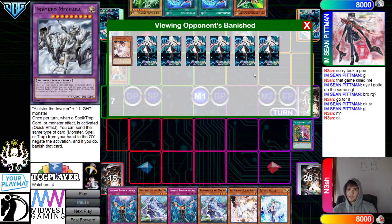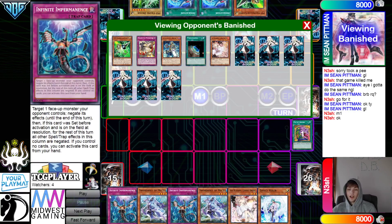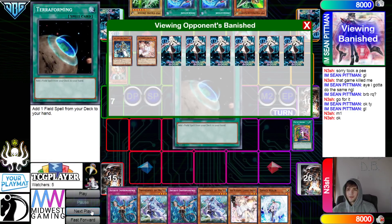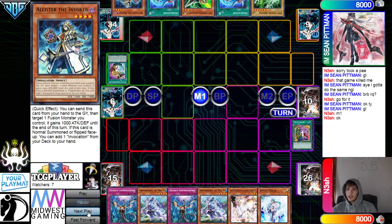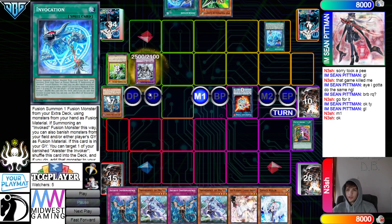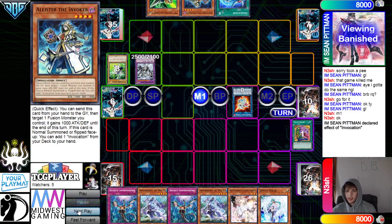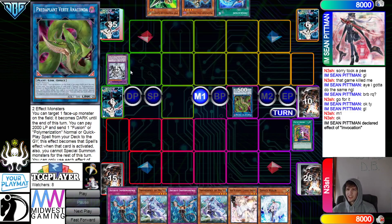Then activate Prosperity — Prosperity to go banish 6, look at the top 6. We see Ash, Terraforming, Alistair, Punishment, Gamma — they grab Alistair. Normal Summon Alistair, get rid of it, go for Amaraj. Activate Invocation — get rid of Driver and Alistair, go for Macaba. Invocation grabs the Alistair. They get rid of those.